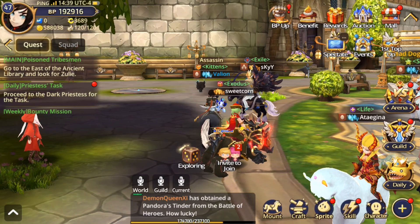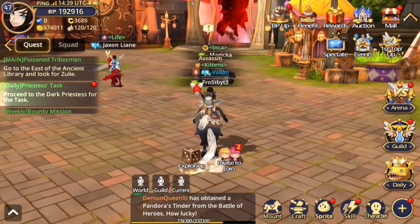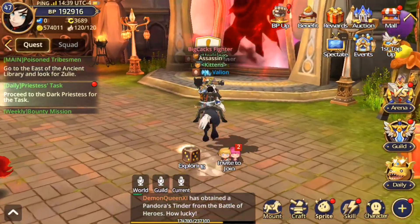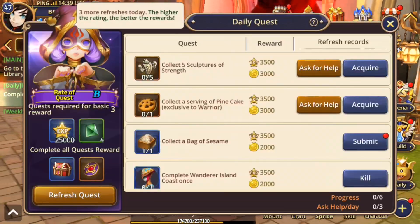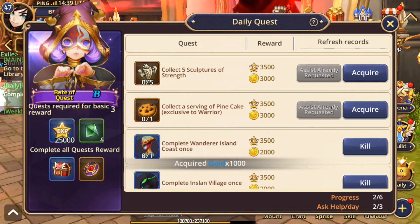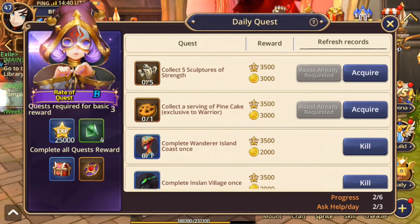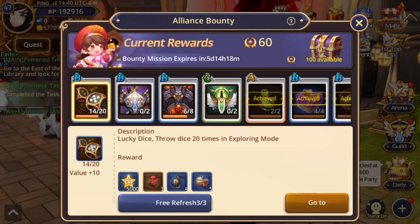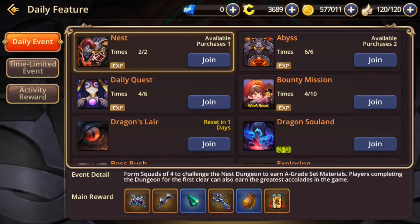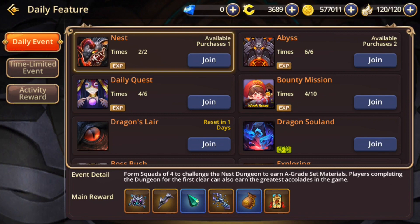The daily system — you can see the daily button at the bottom right, that's really where you'll spend most of your time. You talk to this NPC lady, turn in things, and do killing quests. There are a whole bunch of different things: nests, abyss daily quests, bounty missions which are pretty much weekly quests.